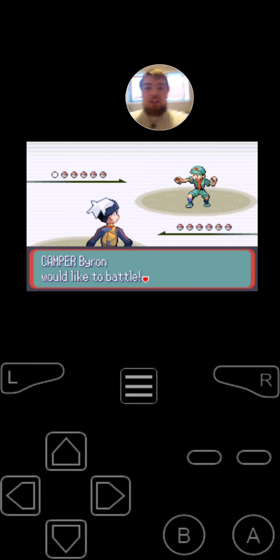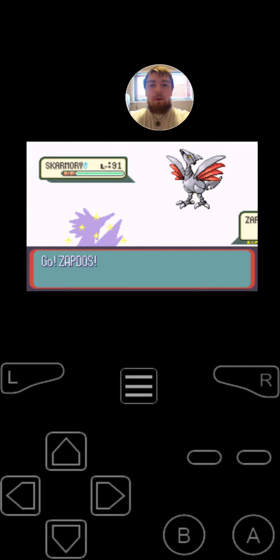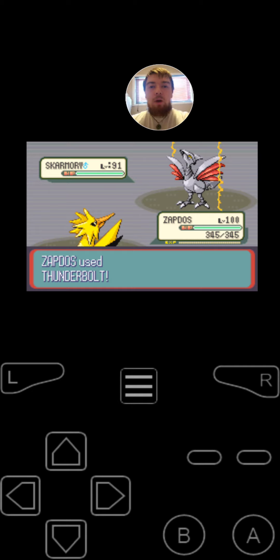So you're challenged by Camper Byron. He starts off with Skarmory, the Flying Steel-Type bird at level 91. It's got the moves Drill Peck, Pursuit, Protect, and Spikes. And Camper Byron's Skarmory is also holding the Metal Coat.